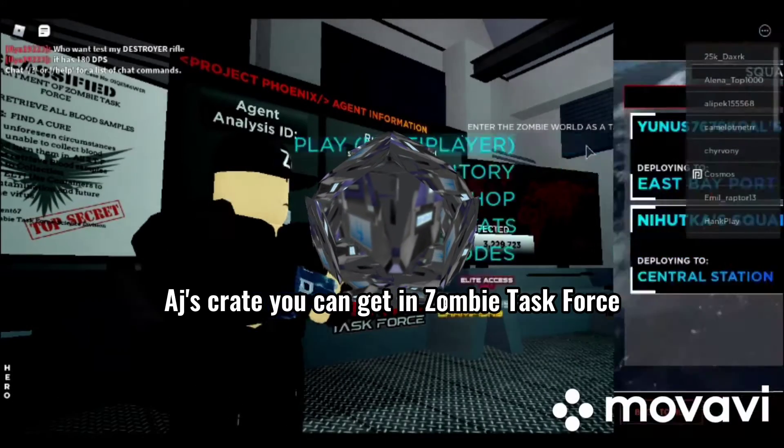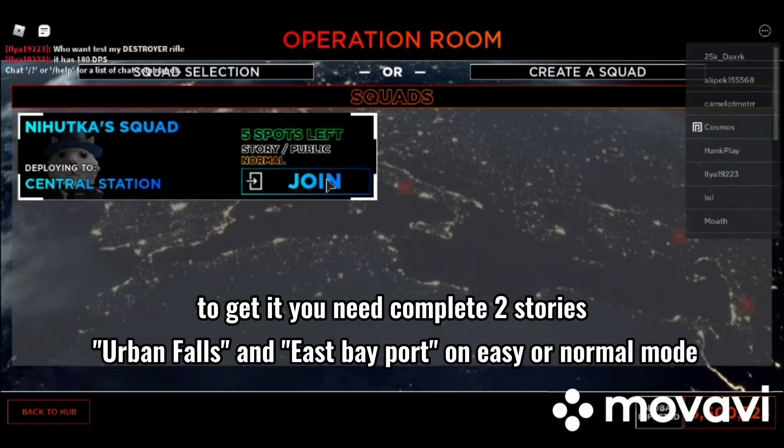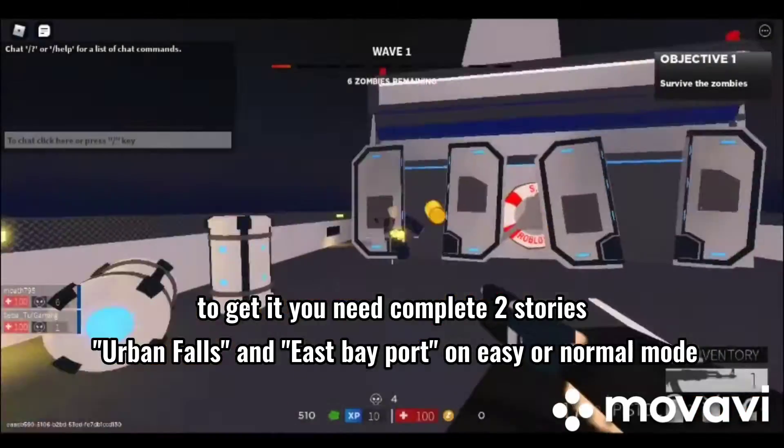You can get a reward in Zombie Task Force. To get it, you need to complete two stories — Urban Falls and East Bay Port — on easy or normal difficulty.